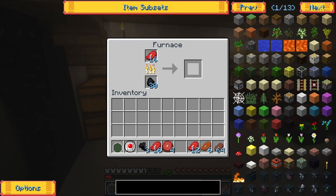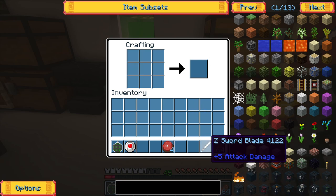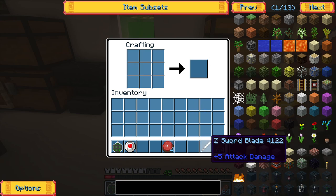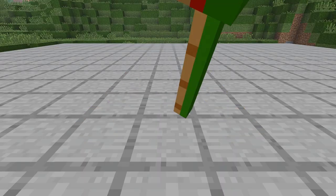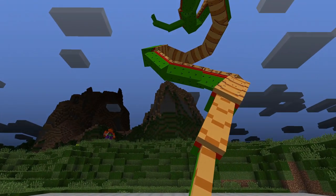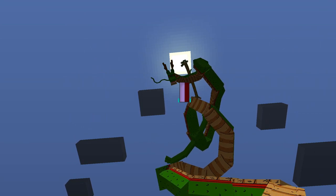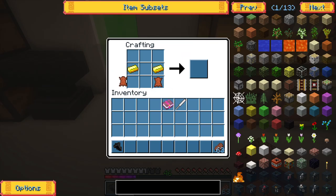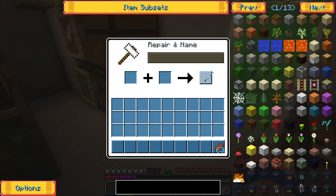Back home I cooked the Dinosaur Meat and crafted the Z-sword blade. Like that I was only 1 Kachin Shard short for the complete Z-sword. I took the Dragon Raider and searched for the Earth Dragon Balls, and when I had all 7, I summoned Shenron and wished for the last missing Kachin Shard. With that, 2 Gold and 2 Leather I was able to make the Z-sword Hilt, and after combining the Hilt with the blade, I had finally obtained the Z-sword, the best weapon in this mod pack.